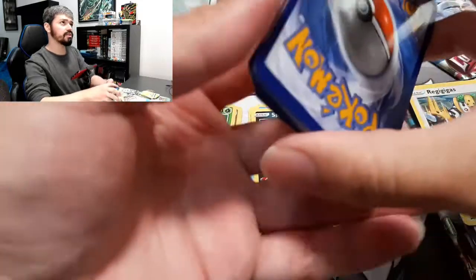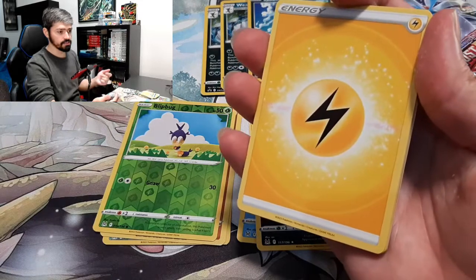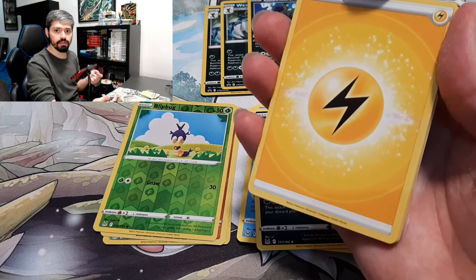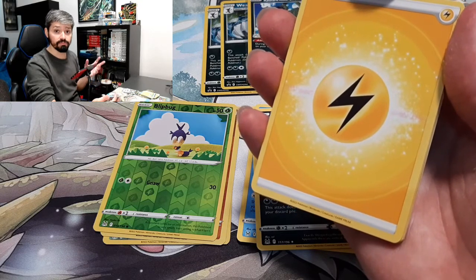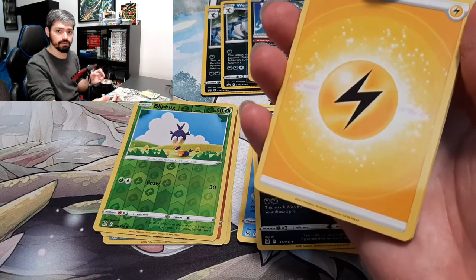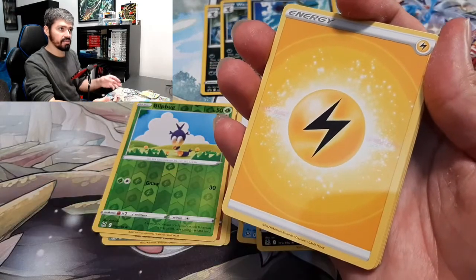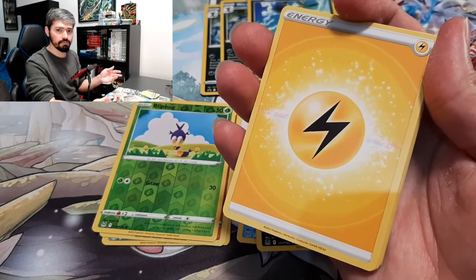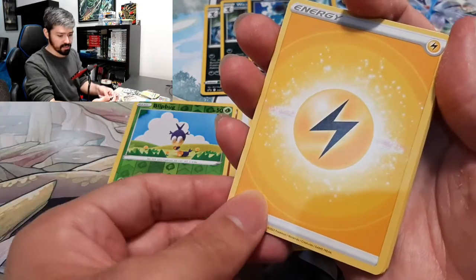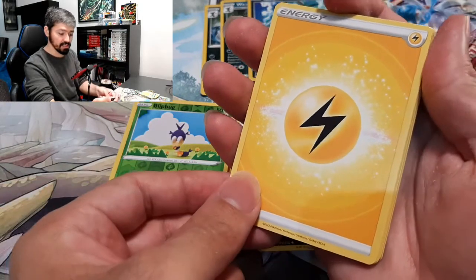Right now in Pokémon Cards there was a release of the Dragonite V with the premium Poké Ball, and it contains nine packs of Pokémon Go. Right now it's in stores, but here it's going to take a little more time to get here. What I said was quite redundant — my apologies.